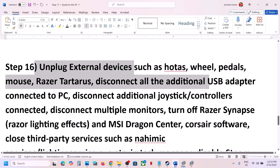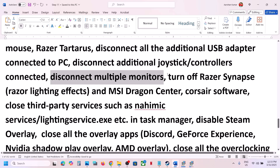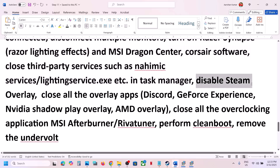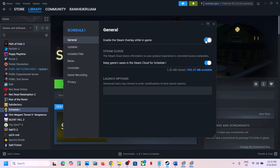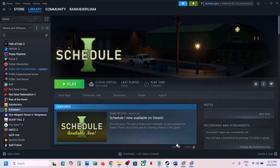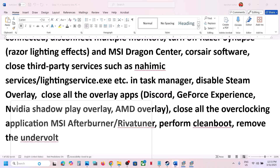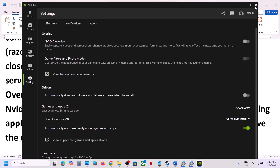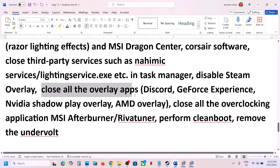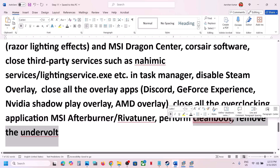The next step is to unplug all external devices — motors, wheels, pedals, USB adapters, extra controllers. Disconnect multiple monitors and try launching the game on a single monitor. Close any third-party services or applications that are running. Disable the Steam overlay by going to Steam, right-clicking the game, selecting Properties, and turning off Enable the Steam overlay while in game. Also turn off Discord overlay, NVIDIA overlay in the NVIDIA app or GeForce Experience, and close any overclocking applications like MSI Afterburner or RivaTuner. If you have undervolted your computer, remove the undervolt and then launch the game.